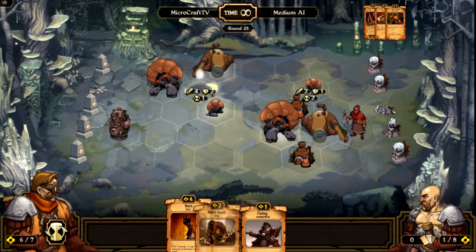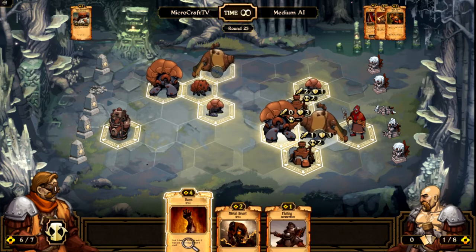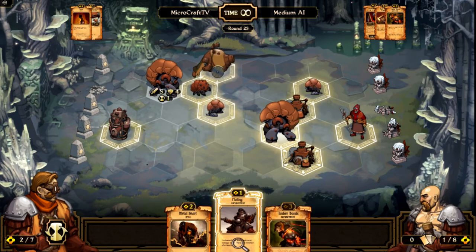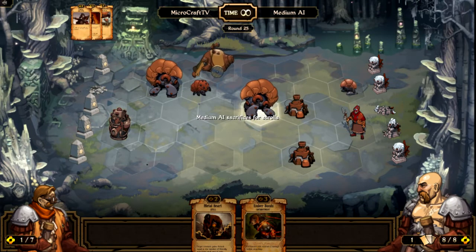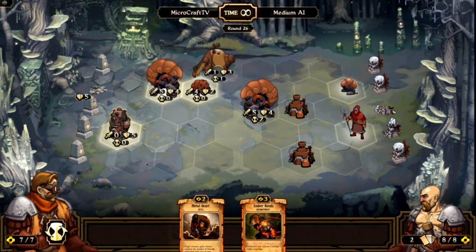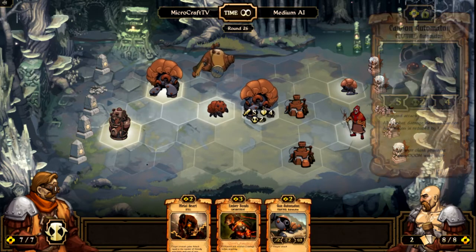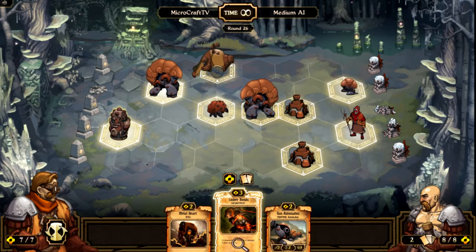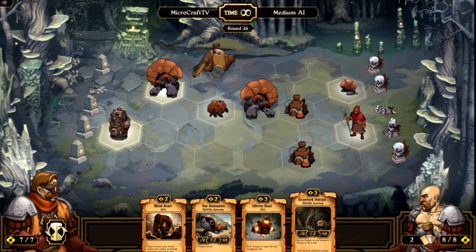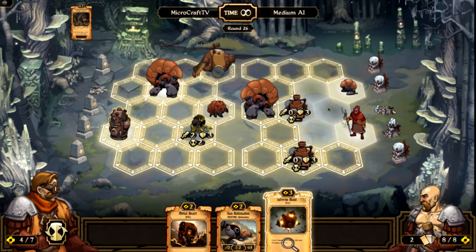He doesn't attack next turn. Burn — I should destroy something, I think. I'm gonna get rid of that Goo Gunner 'cause he's a pain. And I don't know what this guy has planned up his sleeve, so I'm gonna heal him. That was an alright move — he deals four damage, so I'm gonna move him there. He's gonna blow up the Cannon Automaton on his turn. Let's get rid of this searing card. Gravelock Outcast — he's kind of an all-purpose unit, but he seems alright, so I'm gonna put him into play here.